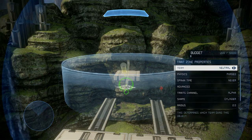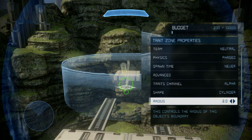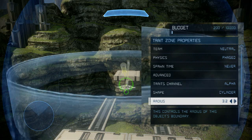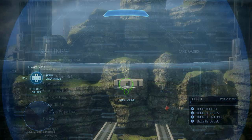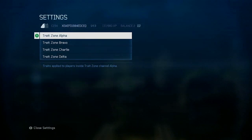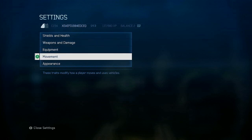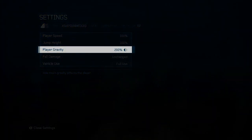Press X to access the object properties. Take note of what trait channel is being used — alpha in this case — and then adjust the shape so that it covers the area you want blocked. Press the start button and select trait zone properties. In trait zone alpha, select movement. The player gravity needs to be set to 200%. This will cause the player to drop immediately as they hit the trait zone.